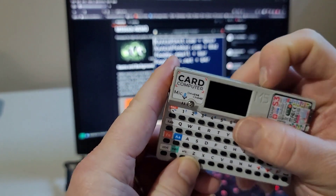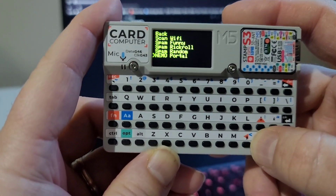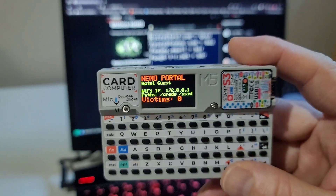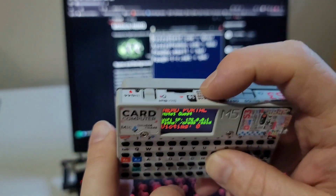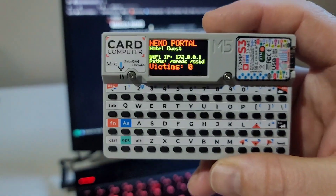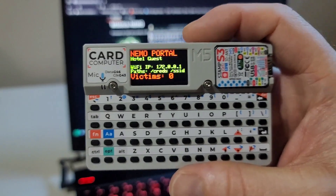I did mention that it does persist the captive portal SSID that we created. So let's go ahead and take a look — if we fire up Nemo portal again, we still show hotel guest instead of the default Nemo free Wi-Fi. You can also go to slash creds on devices that do not have an SD card, and you can see credentials gathered in this session in real time. So you don't have to have an SD card. Nemo portal should work just fine on the Stick C as well as the Card Puter. That's the Nemo portal — thanks for watching.